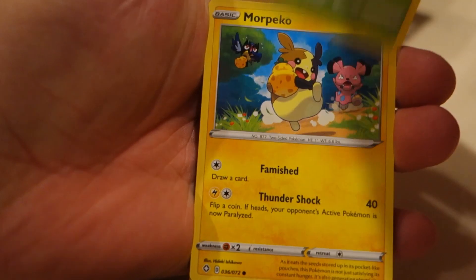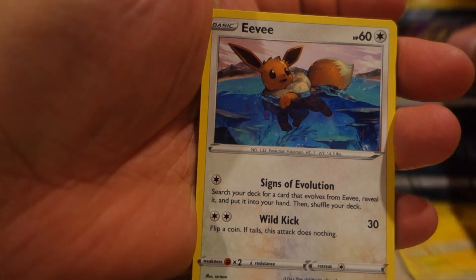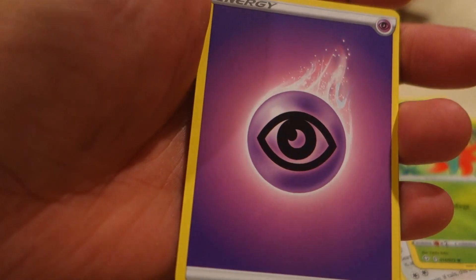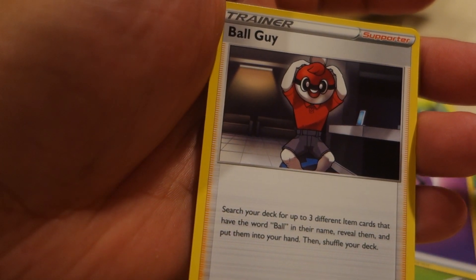The first one is Roulette. Morpiku. Nickit. Eevee, Ghostly Fleur, Yanmega, Rillaboom, Energy, Cormorant, Ball Guy, Dietrichs. Thank you, thank you.